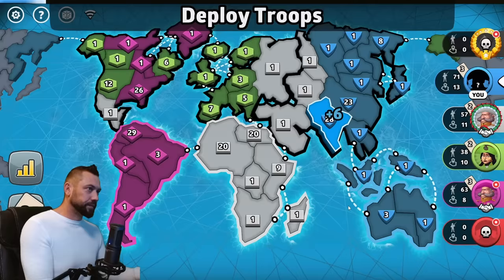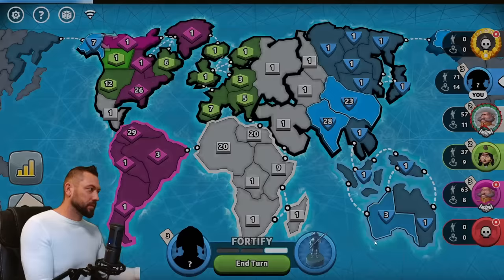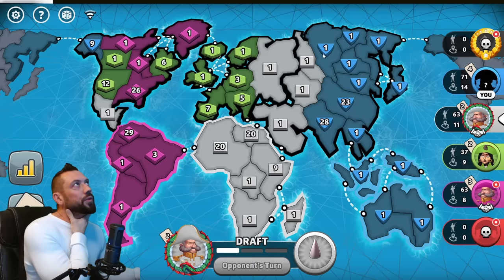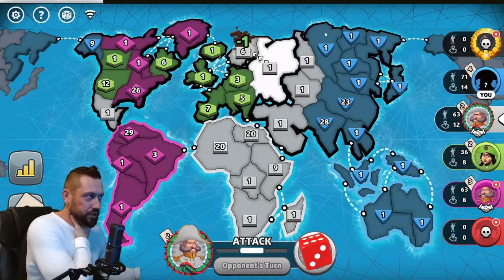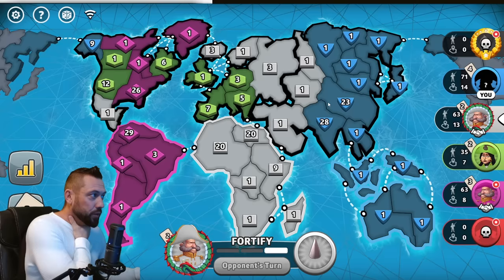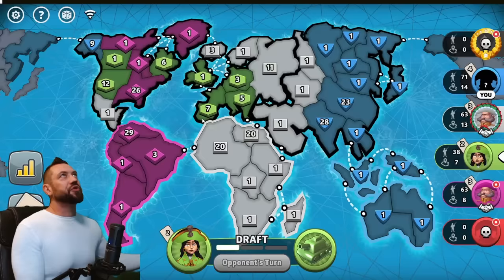I'm going to take an easy territory from the bot. The northeastern corner of Asia is a nice no-man's land that nobody really wants. If I can sit on five or six territories there without offending white, we have a mutual understanding in the middle — it's mutually assured destruction if either of us attacks the other, because then magenta wins. This is how you negotiate a three-player endgame.